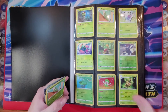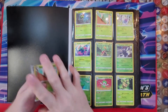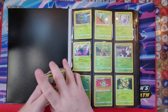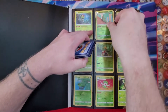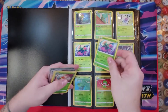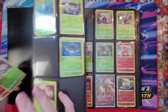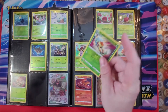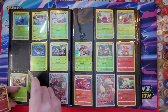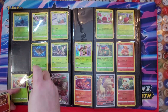Hey everyone, quick binder update on our Rebel Clash Binder. Got 28 cards to add from our box battle that we just had, so let's see what we can fill in. Most of them are the Reverse Holos of the Ultra Rares and Full Arts that we pulled. I think we're only adding three to the collection, so that gives us a whole lot of duplicates.